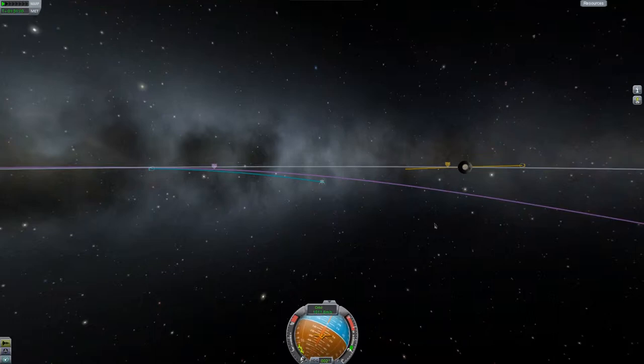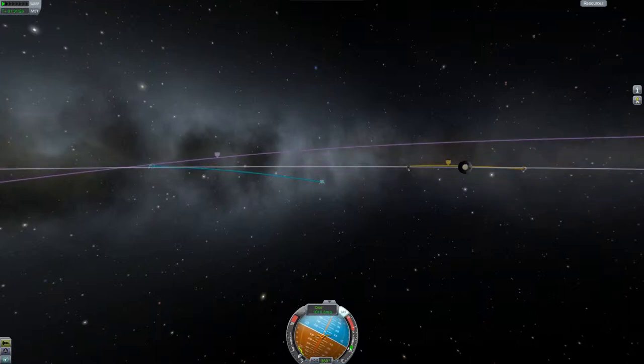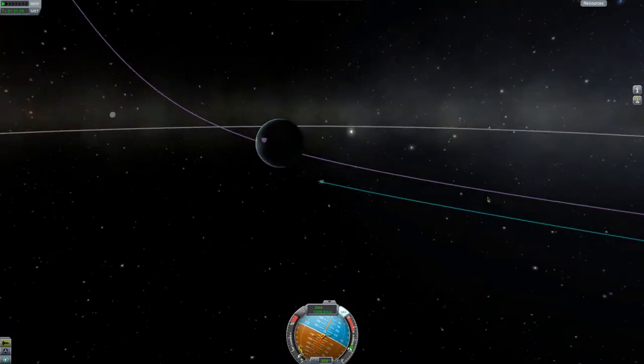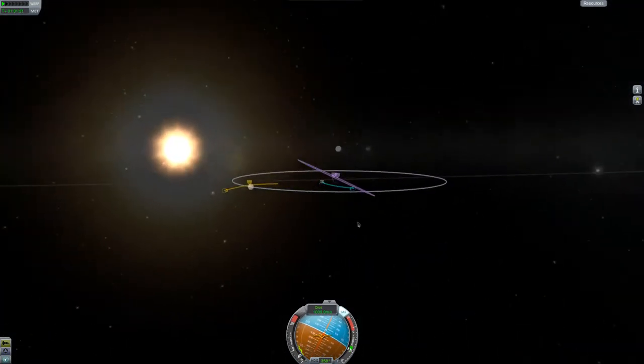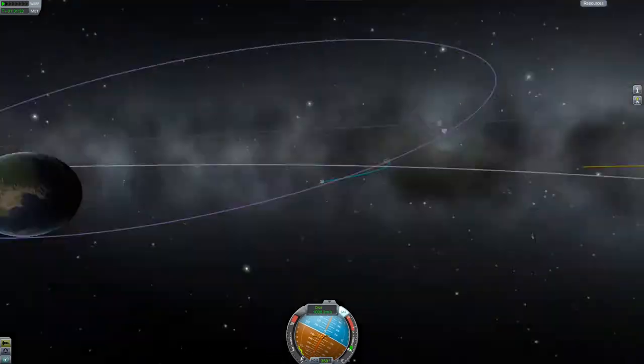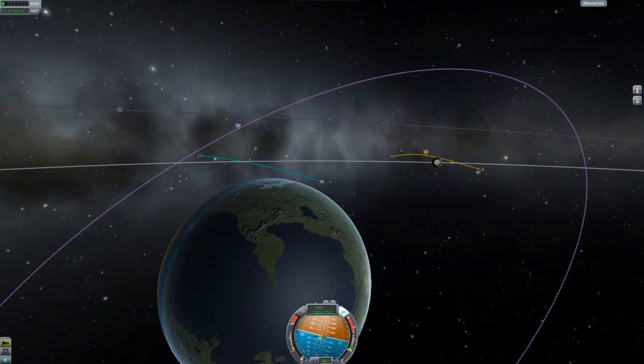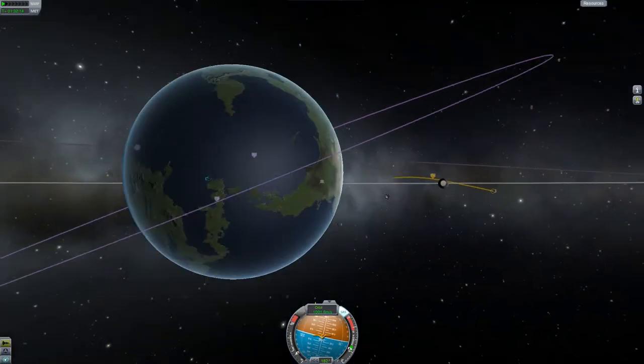To change inclination, warp to the halfway point. To move the escape vector south, burn north. To move the escape vector north, burn south.